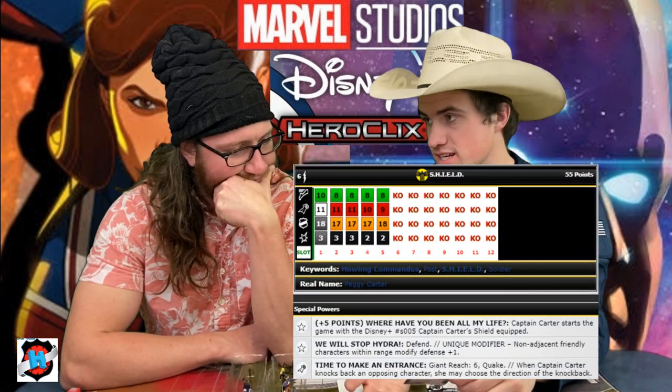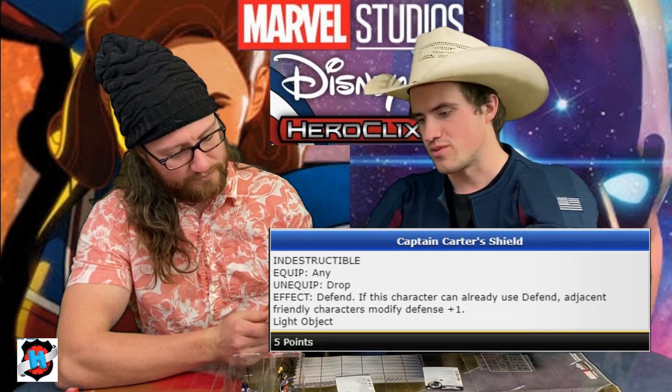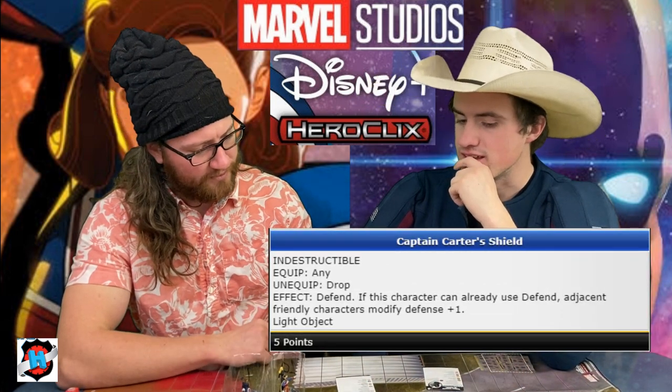If we do Gamora, we can't do the other option and we lose out on the defend. But this Peggy can also start with defend. So we'd have the potential for a 19, and we have an 18 defend. Number one, this is a charge figure that has Giant Reach 6, which is insane — and she gives not-adjacent friendly characters plus 1 to stats. If they're within range they get plus 1 defense from the trait; if adjacent they get plus 1 from Shield. We can save 10 points by going close. Giant Reach has improved targeting through hindering, so if they're in stealth she's essentially charging and quaking everyone in stealth.